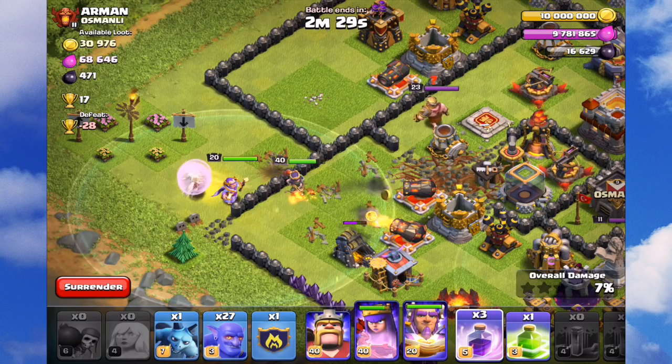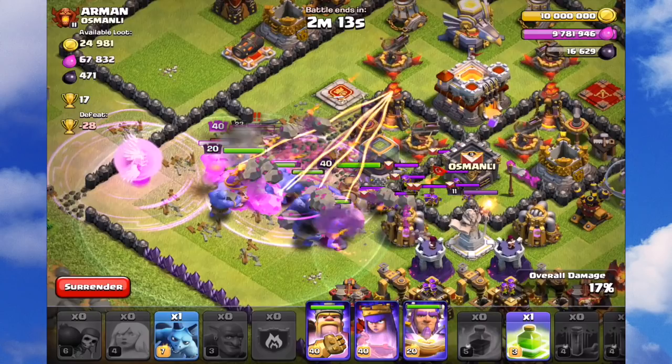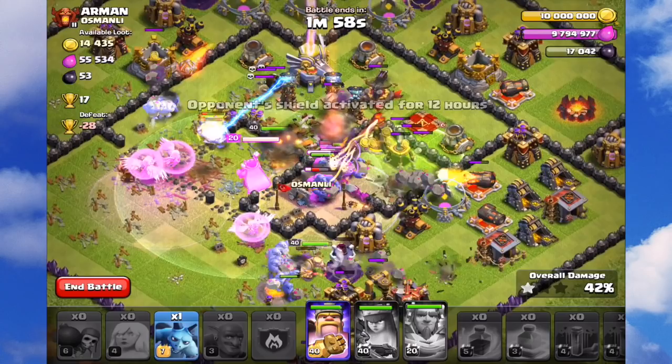I'm sitting there waiting with the rage in case I need it. I put the Grand Warden down there for two reasons: one, to help the queen, and two, so the GW is fairly central so when I activate him, he has the most coverage around the bowlers. The queen is just about dead — I'm going to try and pop the queen ability and GW together. If you get the timing right, the GW protects against the first wave of the eagle artillery.